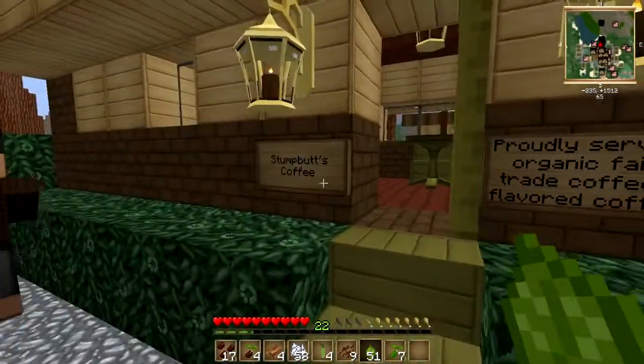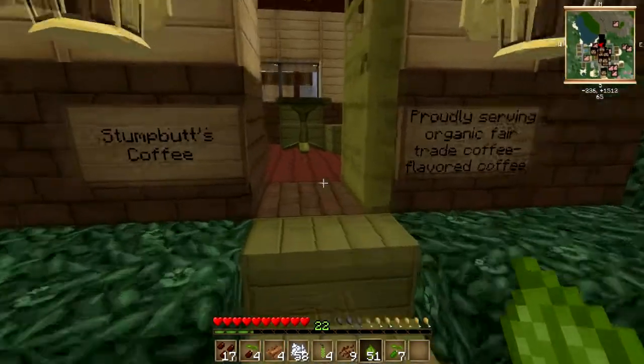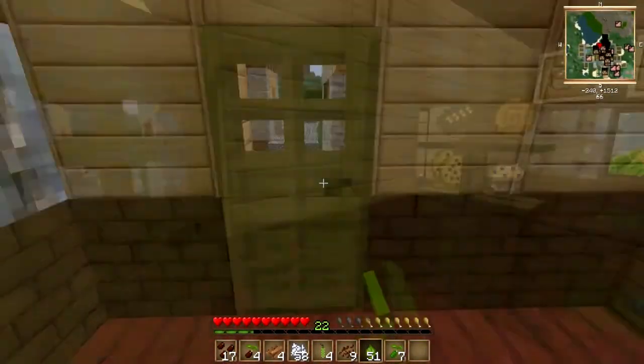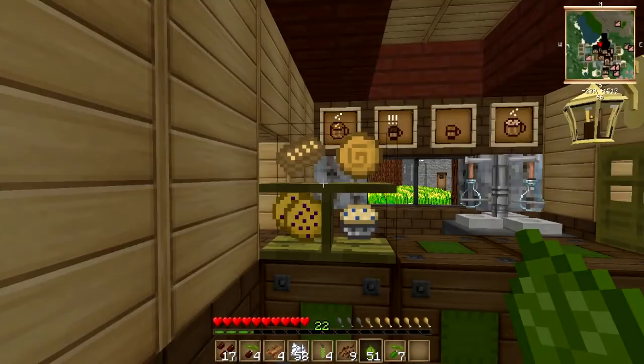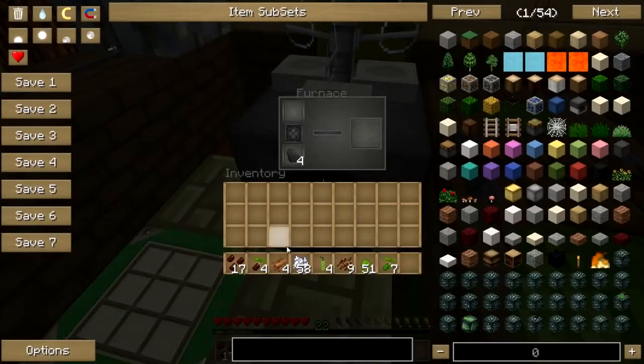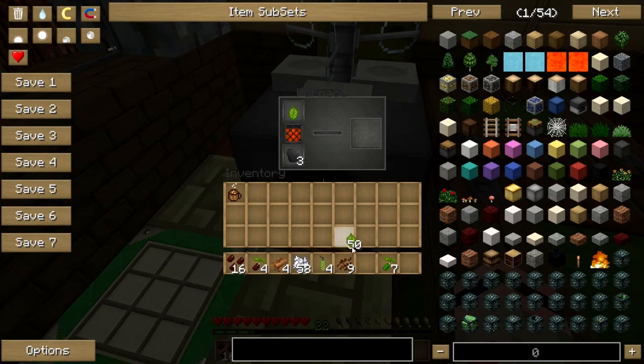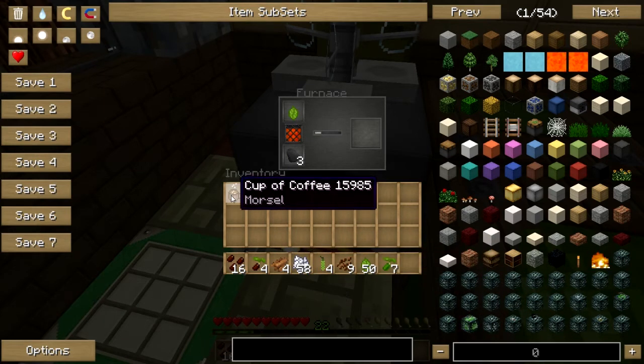Welcome to Stump Butts Cafe, where we sell organic, fair trade, coffee-flavored coffee. And a few assorted pastries and stuff like that. Now, to make our coffee - to make just a plain old cup of coffee - you can throw coffee beans in a furnace and smelt them, and you will at some point get a cup of coffee. You can throw a tea leaf in, and that will give you a cup of tea.